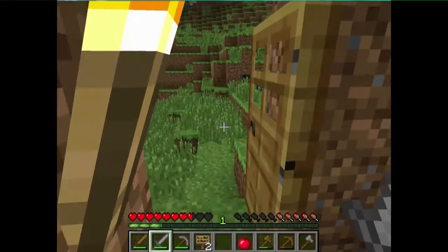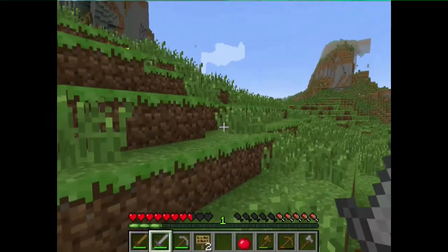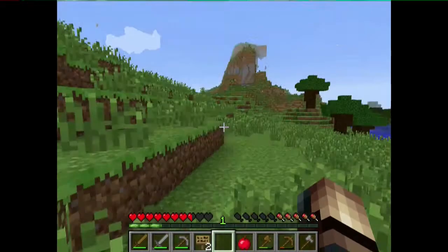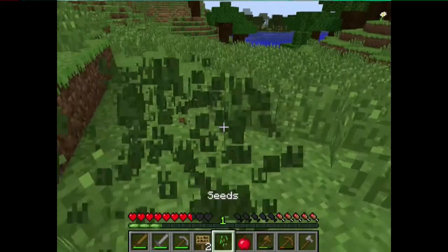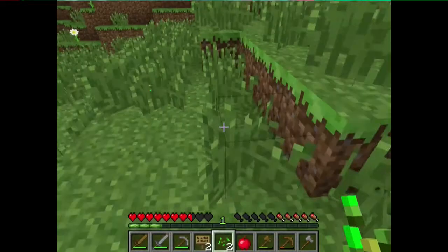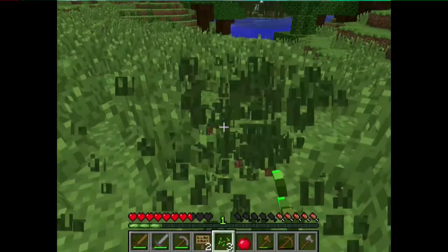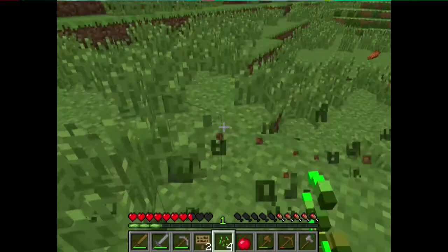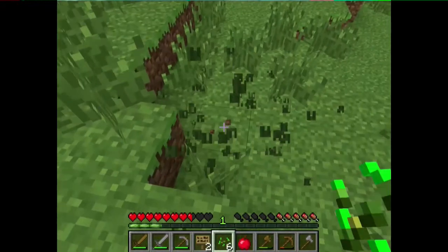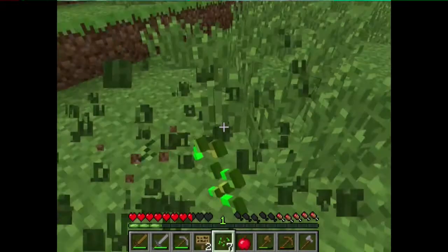Let's try to kill some zombies. It's pretty easy now — look, they just die. One thing I can start doing is killing some grass to get some saplings. Rotten meat — no, we don't need that, we'll get sick from that.